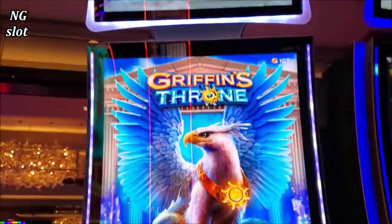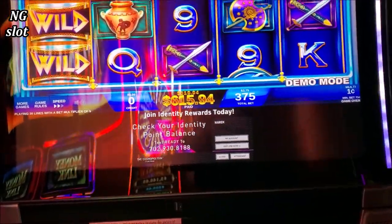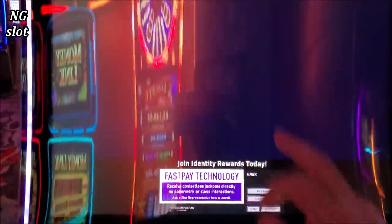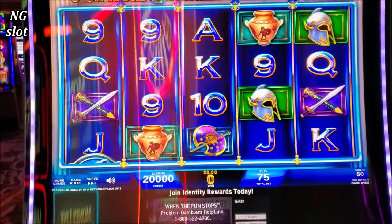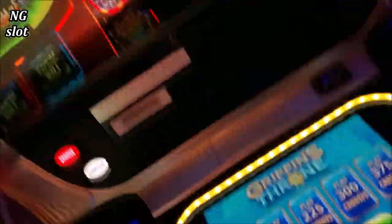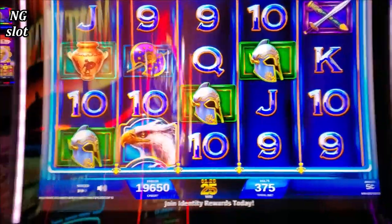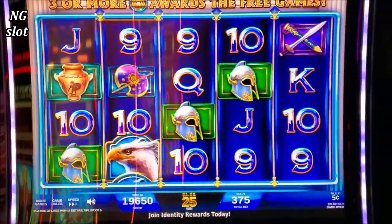Here it is — Griffin's Throne, that's a powerful game. I will use my magic thousand dollar ticket. All right, that's a multi-denom. I will do 5 cent denomination. Max volume — won't have a copyright issue with this. $18. Let me see how to record to avoid these lightings, and here we go.